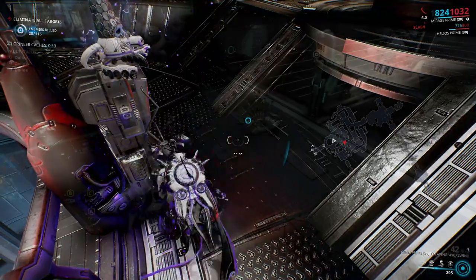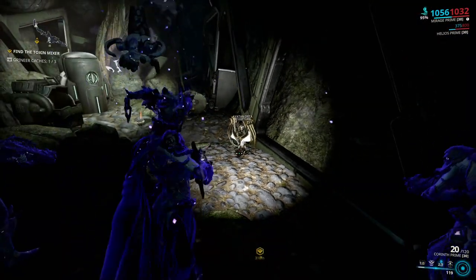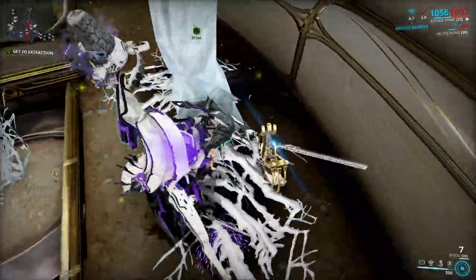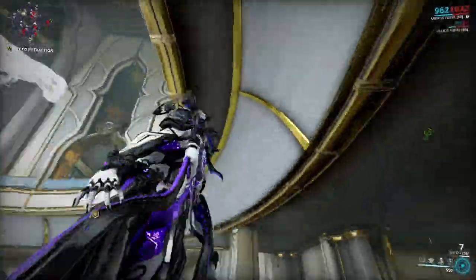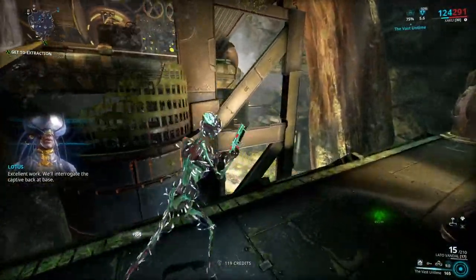The third way to get Ayatan Sculptures is from normal missions. You may find them anywhere on the map, but the chance of them spawning is only 10%, so chances of finding them is very low — unless you are actively hunting them. What you need to do is try to destroy every single crate, since Ayatan Sculptures can be spotted on the map as one. I myself suggest trying to look for them in Syndicate missions while looking for Medallions.